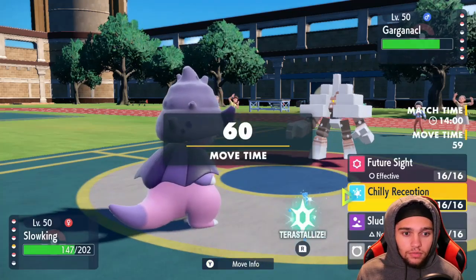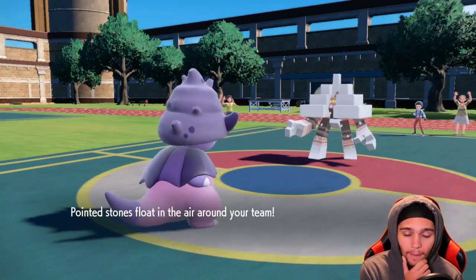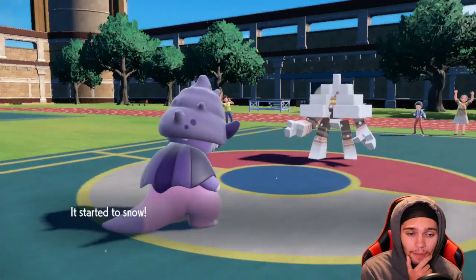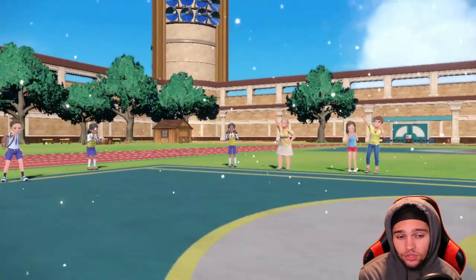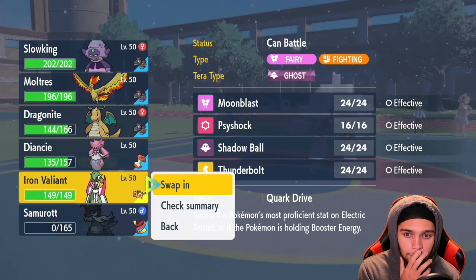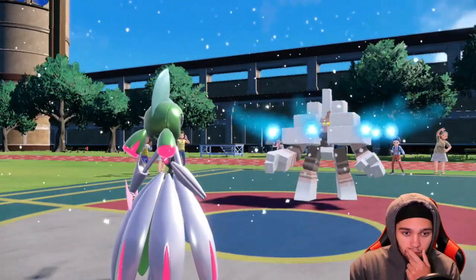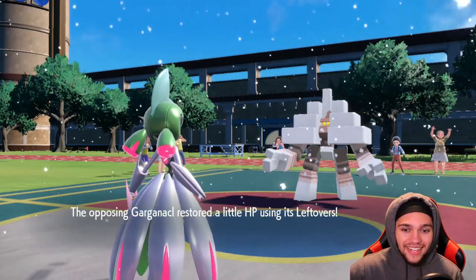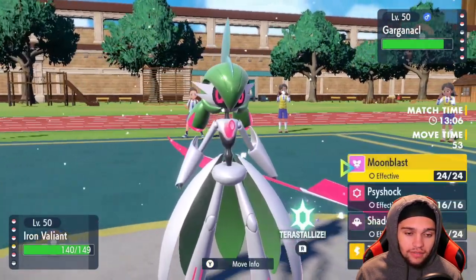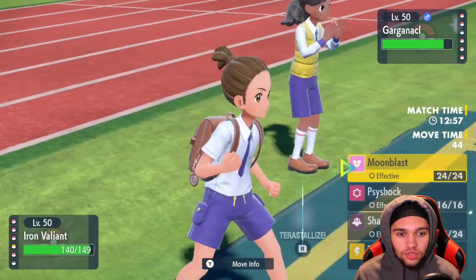Light Screen wears off — dope! We Chilly Reception and burned all their screen turns. They get up Stealth Rock though, which is unfortunate. I go hard Iron Valiant to threaten them out unless they Tera into Ghost, which wouldn't be the worst. Terra Blast could be a problem but Salt Cure or Body Press we don't care about. I go for Shadow Ball instead of Moon Blast trying to predict them.